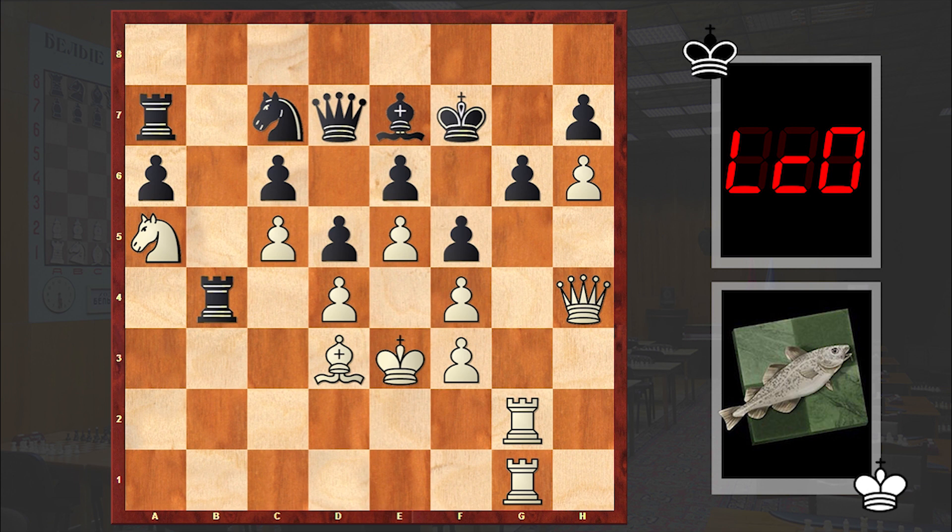At this point Stockfish made a queen sacrifice — Qh5. A bold queen sacrifice, something which is blowing apart black's position. The threat is Rxg6, and all black can do is accept the queen sacrifice. Finally white manages to open up the g-file — let's see how white is going to make use of that.